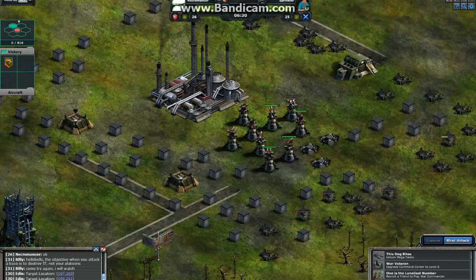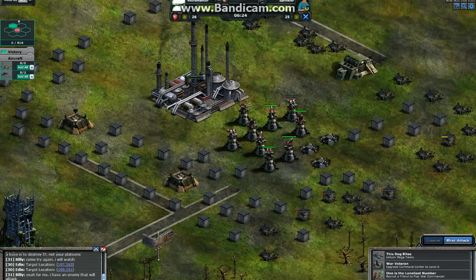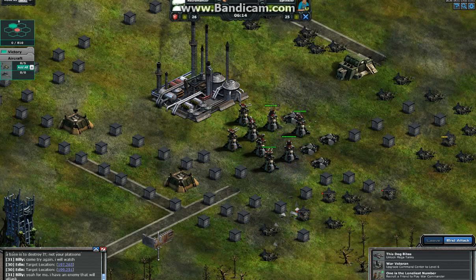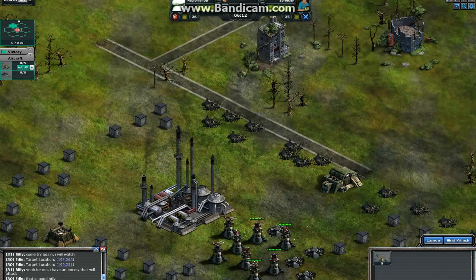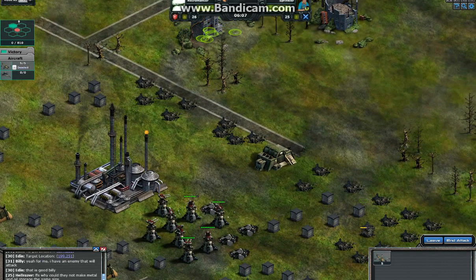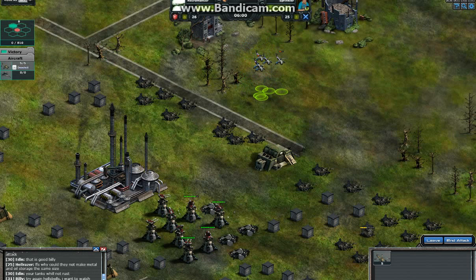Welcome back to episode 3 of Advanced Tactics. I currently have 2 of my Raptors repaired with at least one bar, so I can use them again to attack this gun turret. They will destroy this gun turret and I can attack more of these mortar turrets. In fact I could kill 3 of them, and that's what I'm going to do right now.